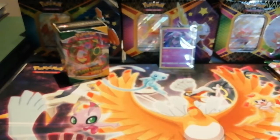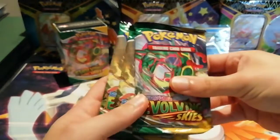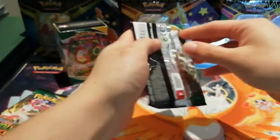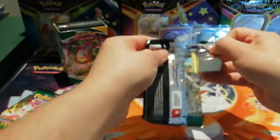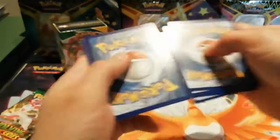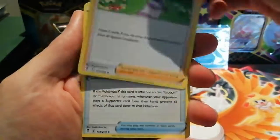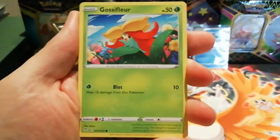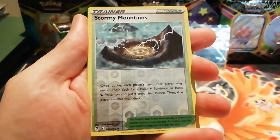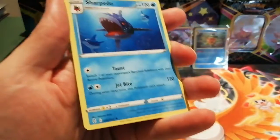Not the greatest packs in that pre-release kit, but I'm glad we got a holo — that was quite nice. Now we can move on to our three additional booster packs. These could give nothing or amazing pulls because they would have been pulled randomly from booster boxes provided to your local game store for the pre-release event. There is a green code card that we haven't seen yet. In this pack we've got a Tympole, a Reverse Holo Stormy Mountains which looks quite cool as a card, and our rare is a non-holo Sharpedo.